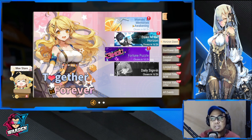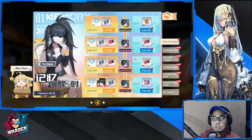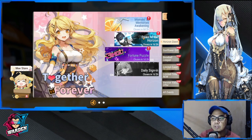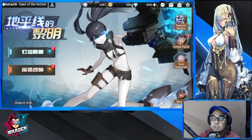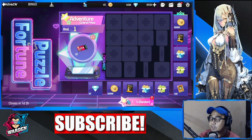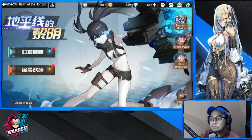First on the horizon is Moment of Memories Awakening. This one is free to play — for those who are willing to spam, you get extra rewards. After that we have Dawn of Horizon, also a familiar event. We have the Empress Mission because this is for the story, then we have the puzzle, which has been a mainstay for the event.